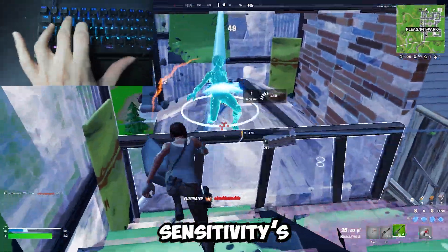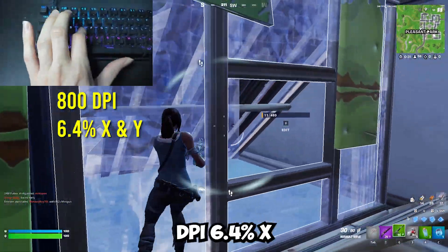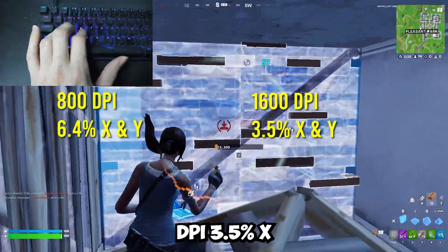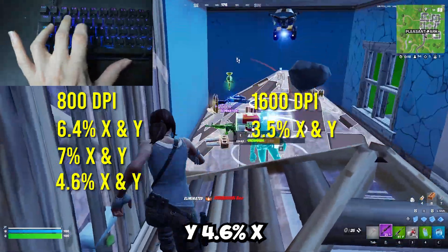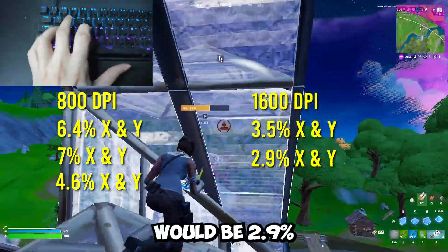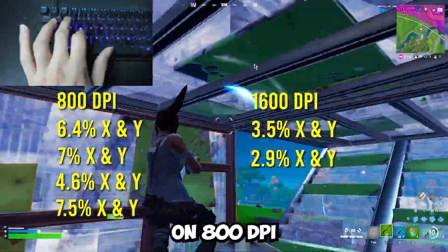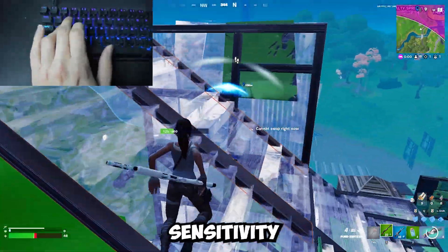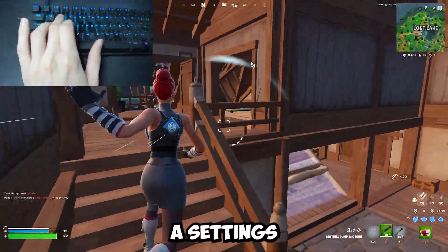I'm going to give you popular sensitivities that pros use — kind of like presets. For 800 DPI, 6.4% X and Y is what Peterbott, Poyo, Cold, and almost every pro plays. For 1600 DPI, 3.5% X and Y is also good, which is 7% X and Y on 800 DPI. 4.6% X and Y on 800 DPI is valid, and another 1600 DPI option is 2.9% X and Y. I personally use 7.5% X and Y on 800 DPI. You can also find your favorite pro player's sensitivity by going into their Twitch chat and typing !sens, or checking their YouTube or TikTok for a settings video.